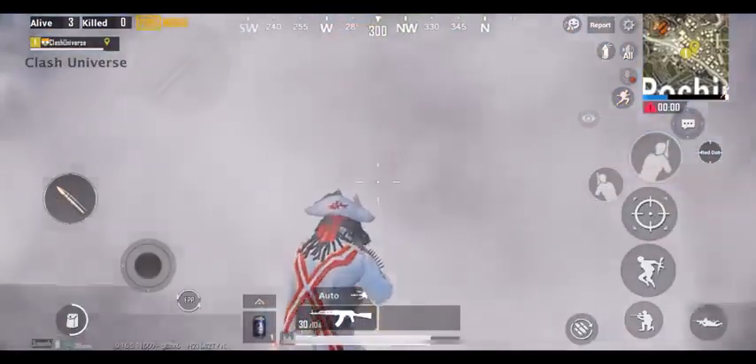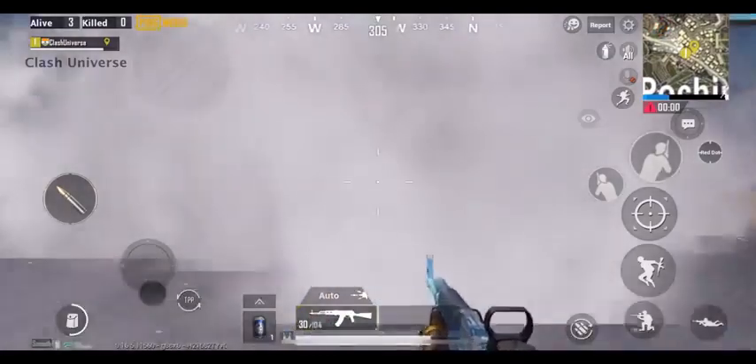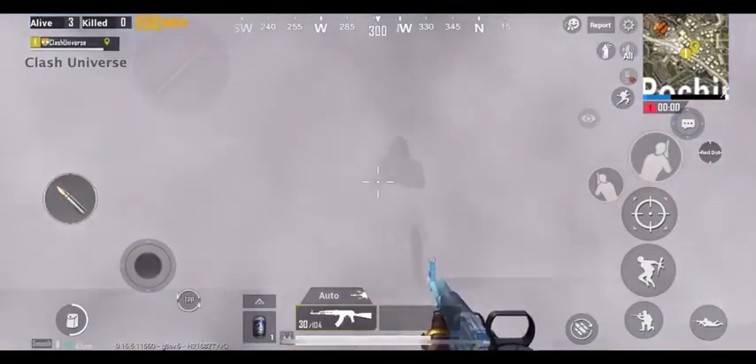If an enemy is hiding inside a smoke, just switch to FPP and rush in. It's easier to spot an enemy using FPP compared to TPP.